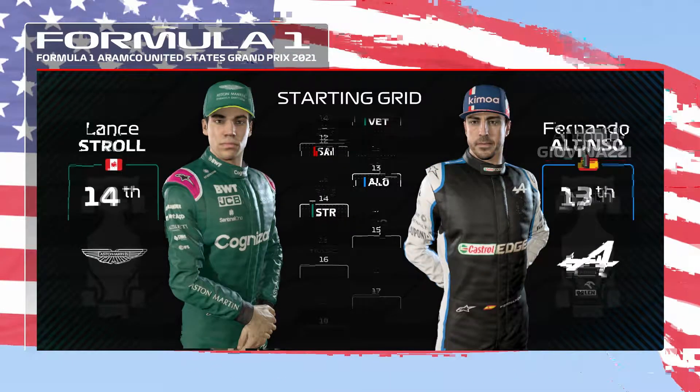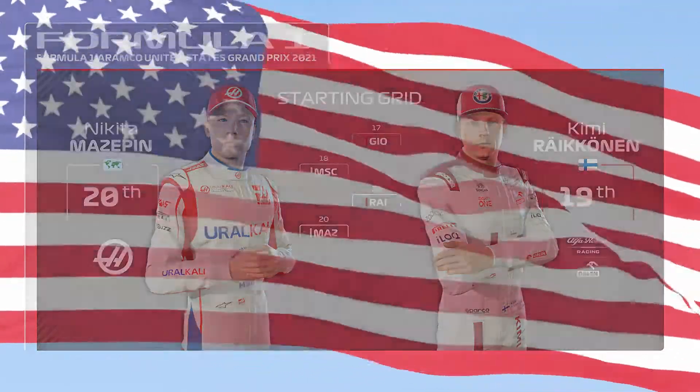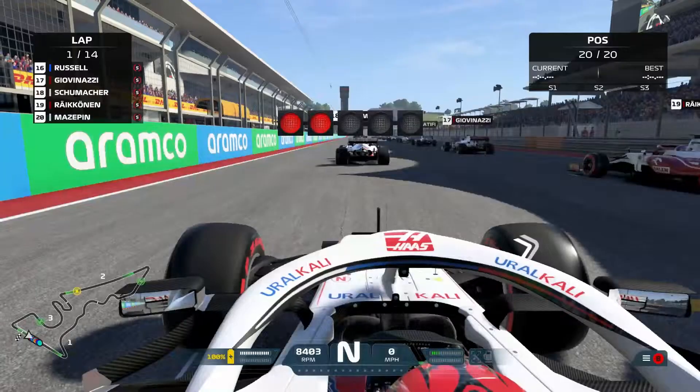In the second season, the exact same thing happened, so then I thought of how to really use this glitch to your advantage. In the two examples I'm going to show in this video, I'm going to be driving the Haas of Nikita Mazepin in a 25% race against 110% AI — the hardest in the game — to show that this glitch works for everyone.